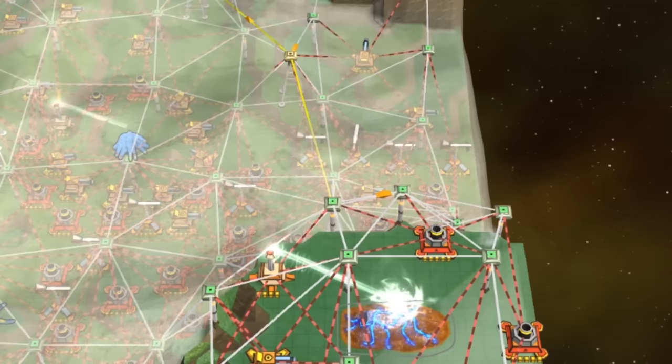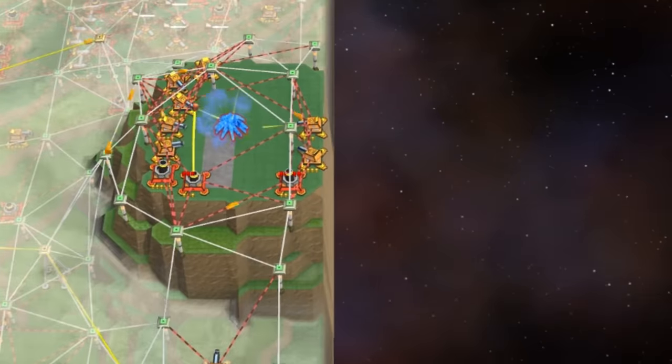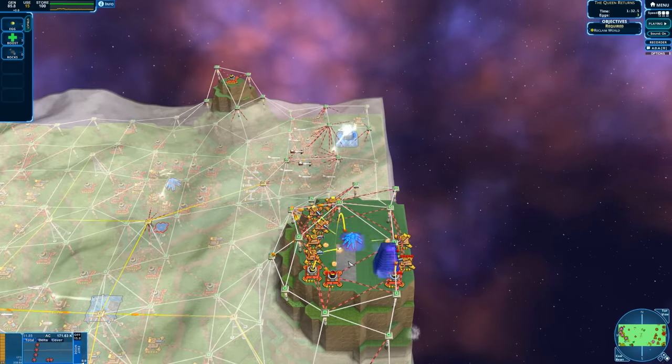Rocks are really good. If I rocked this thing — this is a sniper and this is a blob nest — that's probably the one we're going to want to go for next. I've got four eggs here, so four eggs are going to pop up right here. What's this gray tile all about?